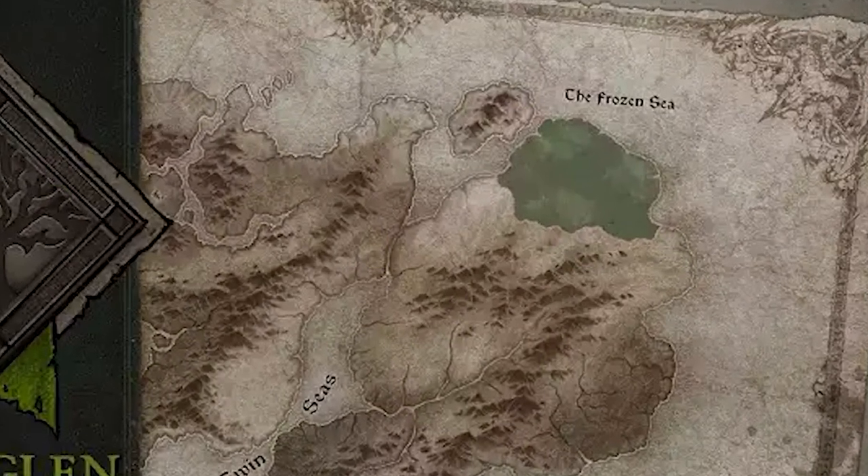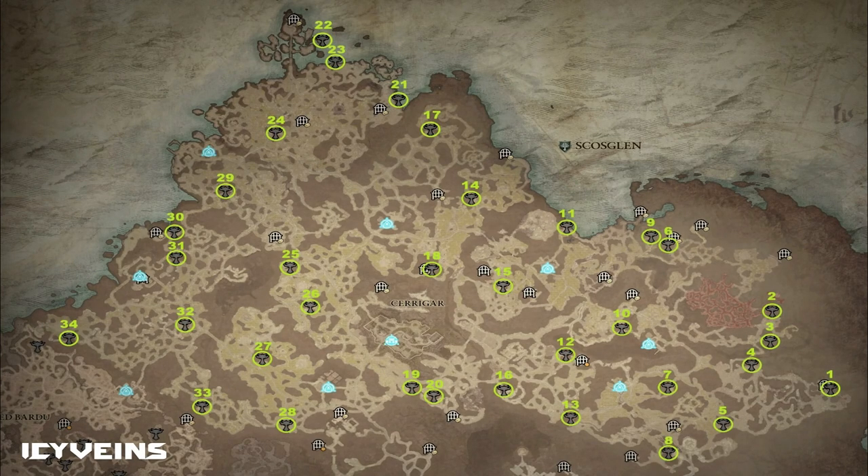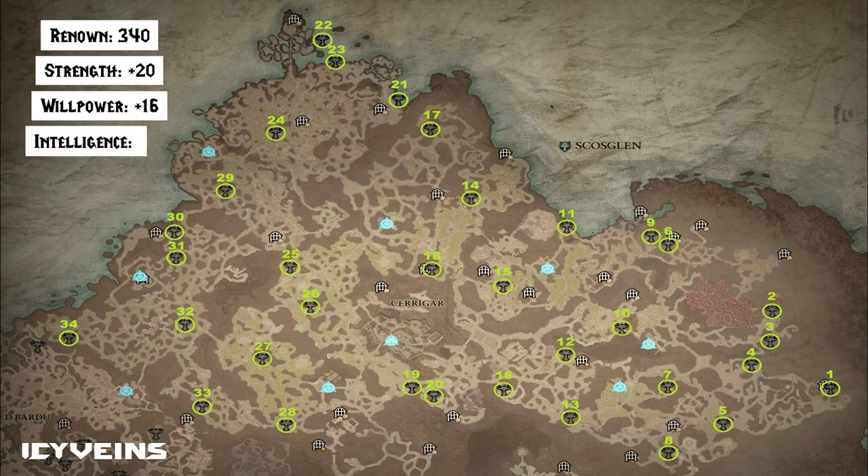Next, we have Scosglen. There are 34 Altars here, and after collecting them all, you will receive 340 Renown, 20 to Strength, 16 to Willpower, 14 to Intelligence, and 18 to Dexterity.